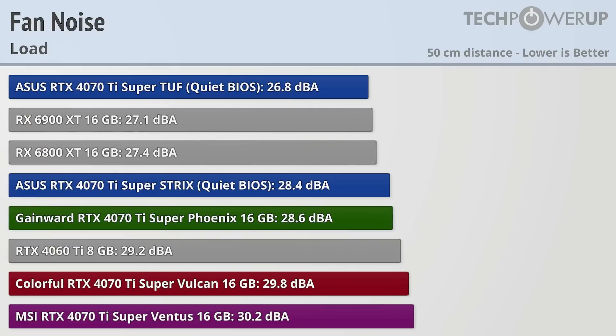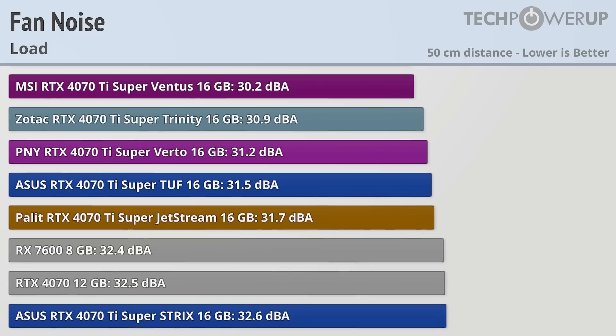Fan noise is usually one of the biggest differentiators when comparing partner cards, especially when performance and power usage is roughly the same. The quietest card in our testing was the ASUS SuperTough in the Quiet BIOS with only 26.8 dBA, followed by the ASUS SuperStrix in the Quiet BIOS at 28.4 dBA, the Gainward SuperPhoenix at 28.6, and the Colorful SuperVulcan at 29.8. With anything under 30 dBA being considered whisper quiet, it's a very good showing for these cards. The other cards aren't really that much louder either, with the MSI SuperVentus at 30.2, the Zotac SuperTrinity at 30.9, the PNY SuperVerto at 31.2, the ASUS SuperTough in its normal BIOS at 31.5, the Palit SuperJetstream at 31.7, and the ASUS SuperStrix at 32.6 with its normal BIOS.